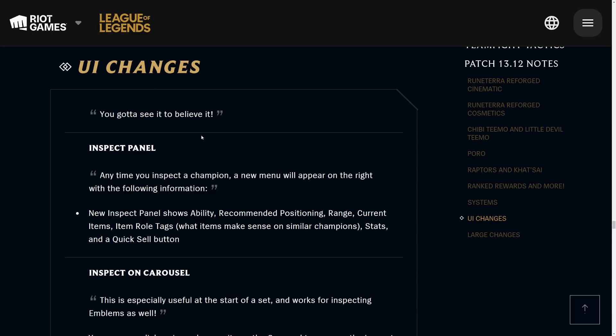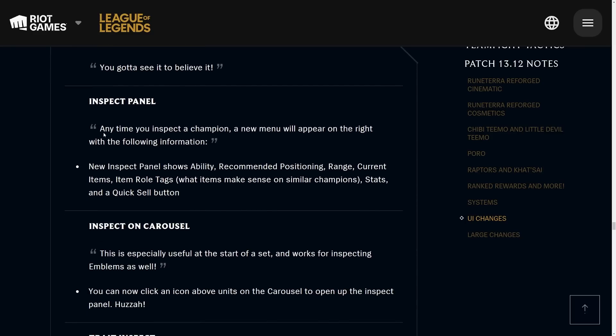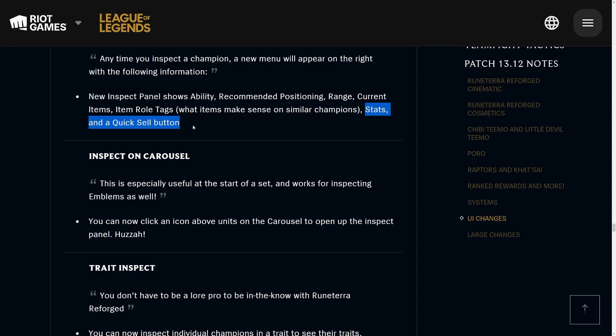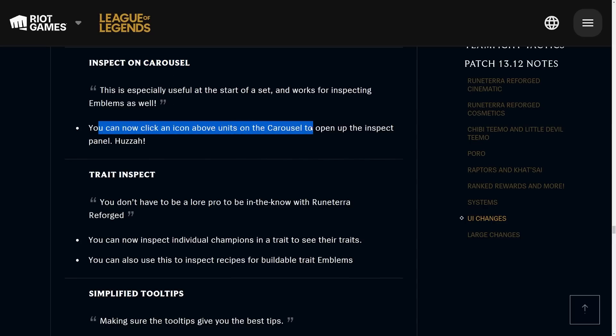Let's get into the UI changes. The inspect panel is really cool — they give so much new information on champions. If you right-click on a champion, it shows on the right side of your screen: what their abilities do, recommended positioning, range, current items, and item role tags with suggested items. For more advanced item recommendations, you can check out bunnymuffins.lol. They also have stats and a quick sell button, which is a nice addition.